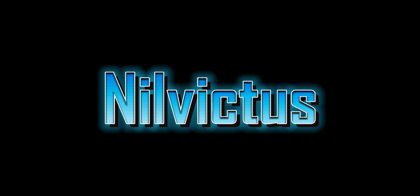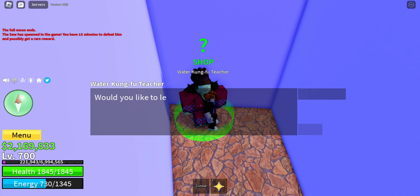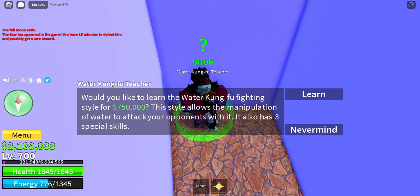The way is here in the corner — see that? Now talk to this man and buy the Water Kung Fu for 750,000 belly. There you go, congrats! Okay, next is Dark Step. We can get it in the pirate village.